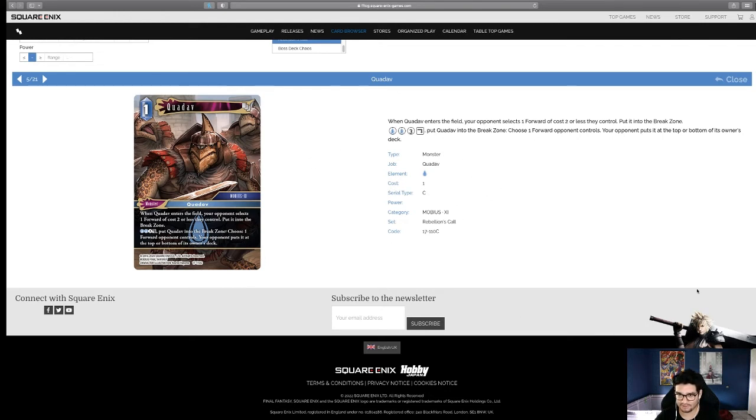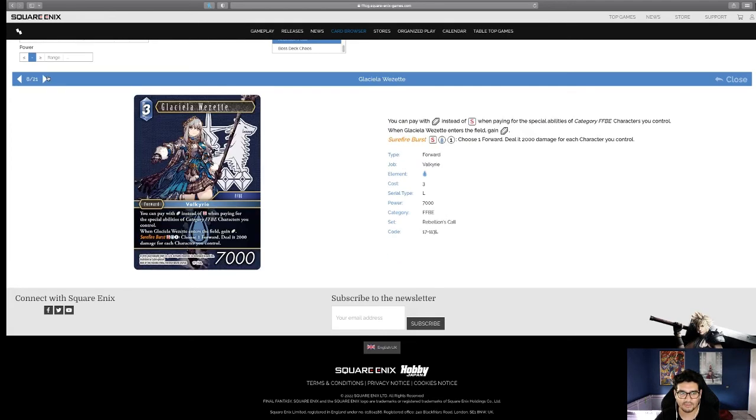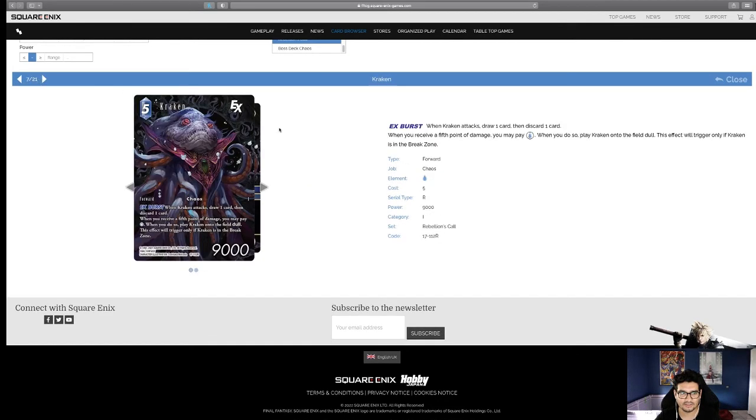Chemist — the backups in this set are a little interesting. You draw a card, put Chemist in the break zone, draw a card; if you receive a point of damage this turn, draw two cards then discard one. So the first part is draw and discard — it's a pretty standard unit and I'm not too impressed with this one, but the others are a bit better.